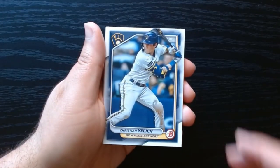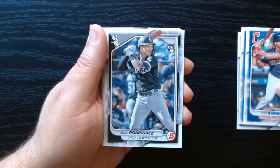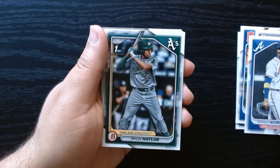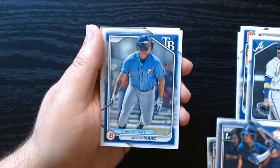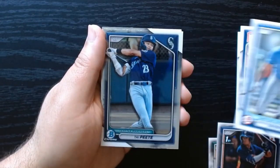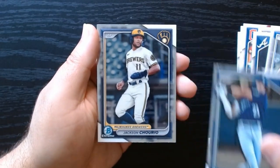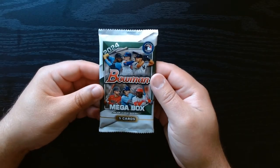Christian Yelich — so far nothing of note, nothing to be proud of. Let's see if we can change that. Miles Nailer on the first bowman. Xavier Isaac, and our final two chromes — Jackson Churio on the final chrome. Let's go to the first of our chrome packs.